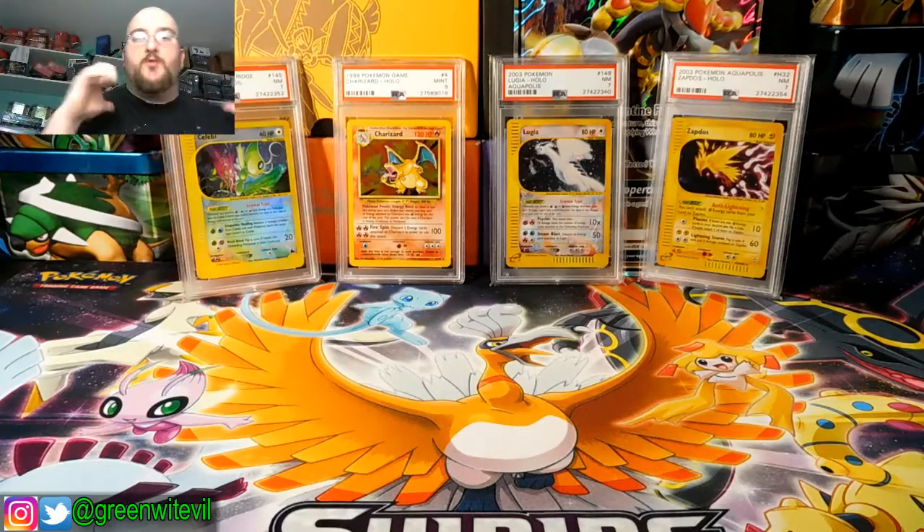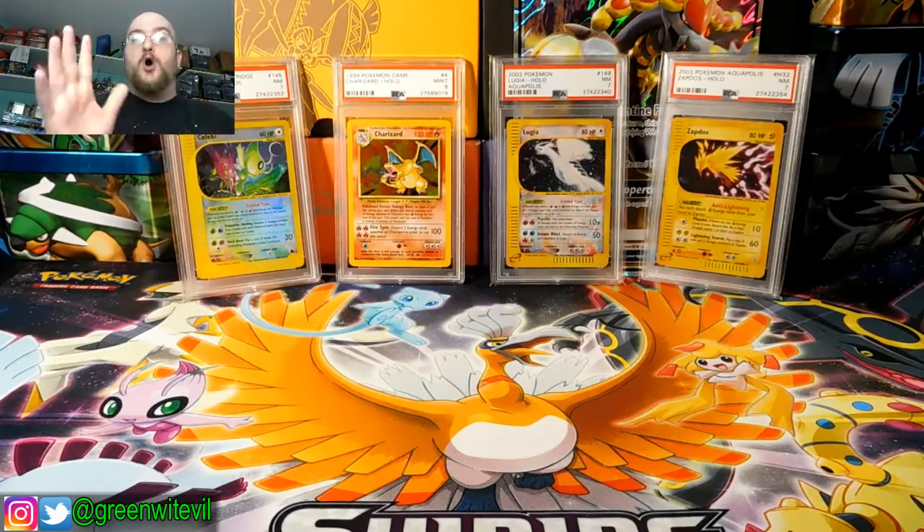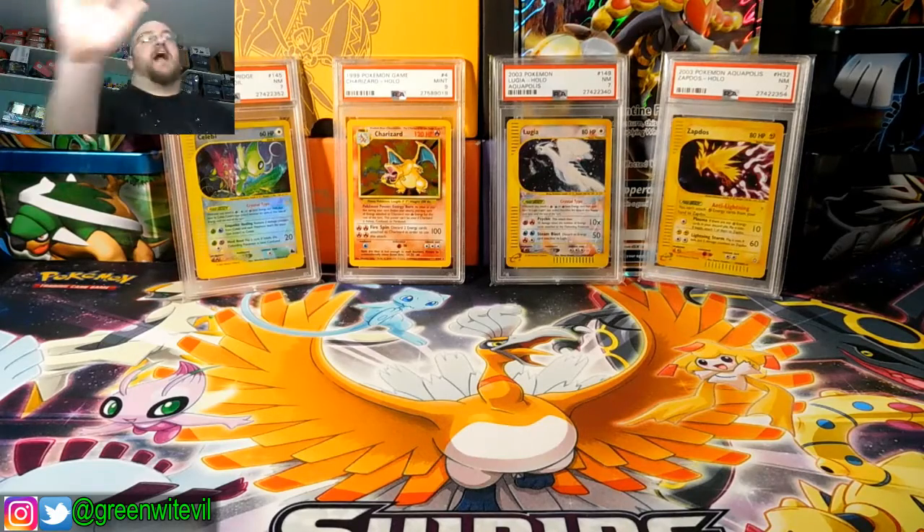What's going on, YouTube? Greenwood Evil here. Tonight, the search for Kommo-O still continues. Episode 22: Kommo-O to the Future — like, Back to the Future.